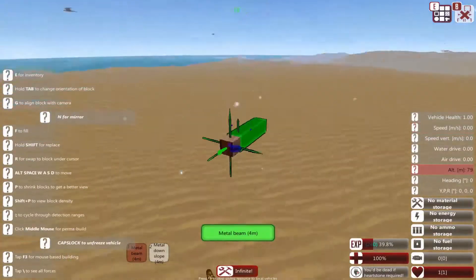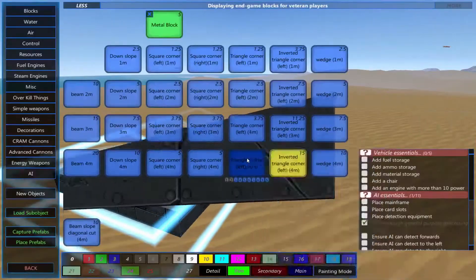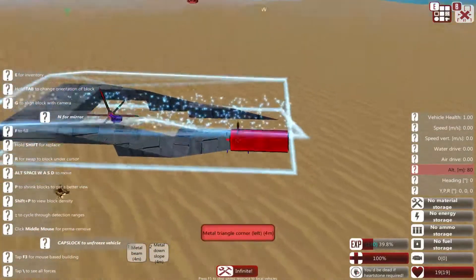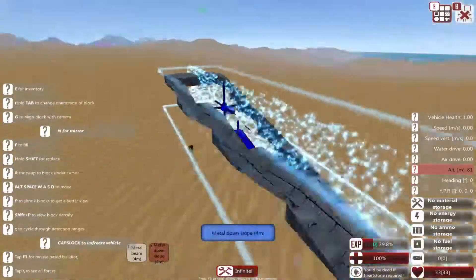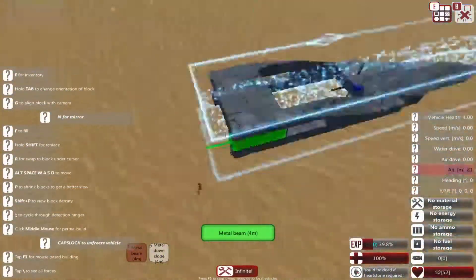Hello, my squad of universal legends, and welcome to today's episode of From the Depths, where I just wanted to build a land vehicle since I'm pretty sure we don't have one of these in the armada. This was like one of the only things I could think of because, well, builds — it's not like they're getting hard to decide on.